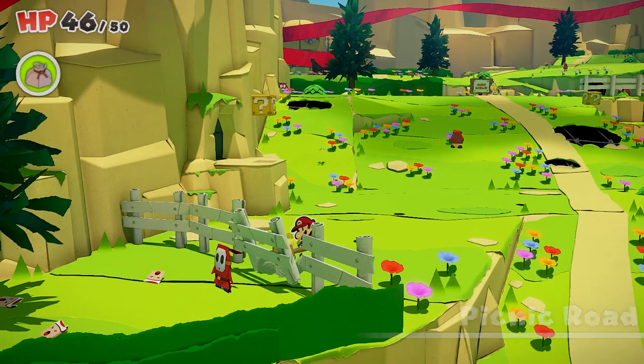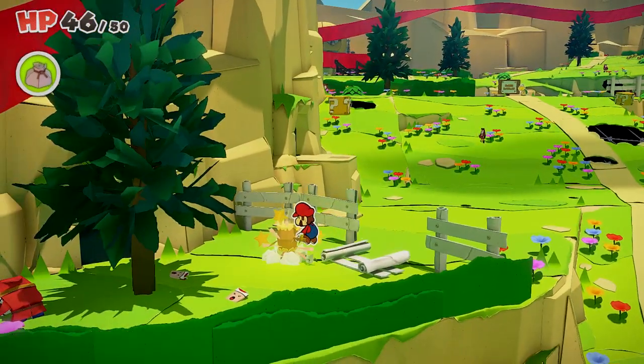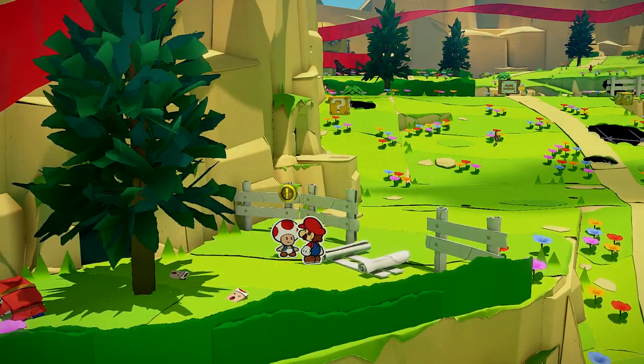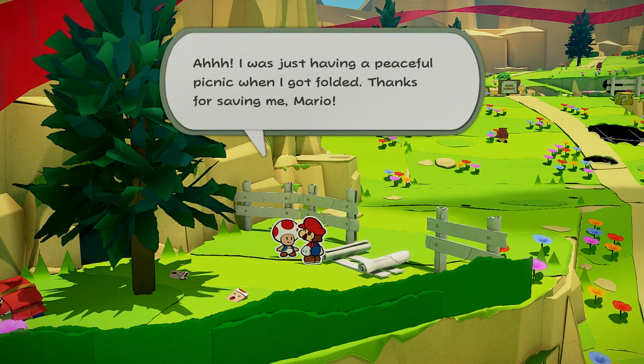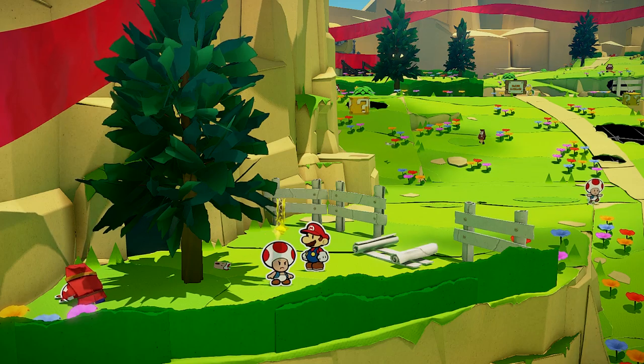From there, wrap up around the road to this white fence area. Smack that crooked fence down — got three toads right here. There's also a shy guy in the back there who has another one. You gotta beat the shy guy to free that one though, so just do it.